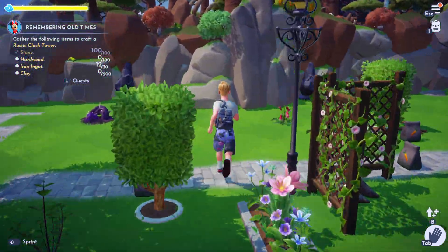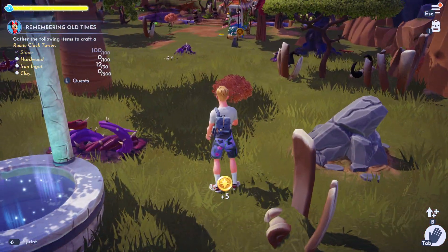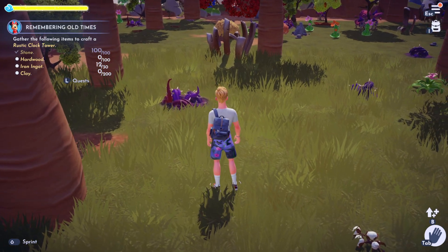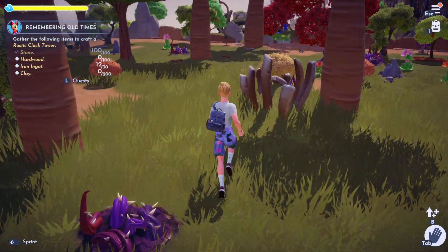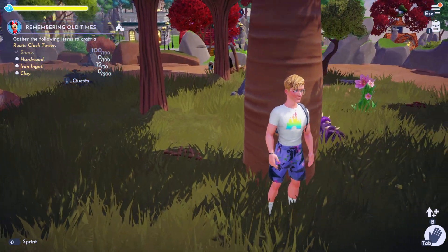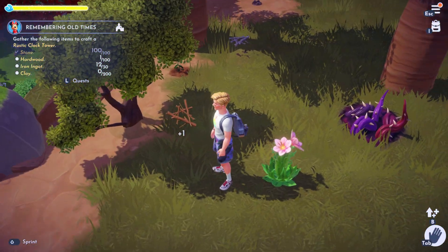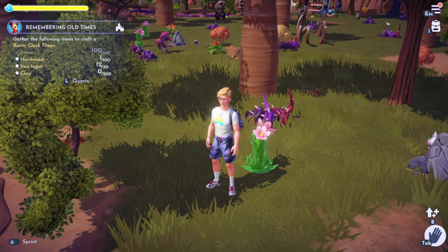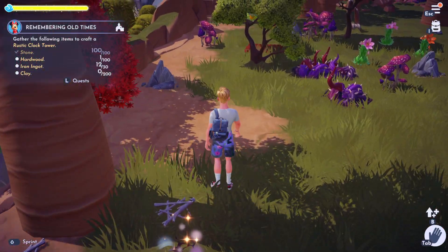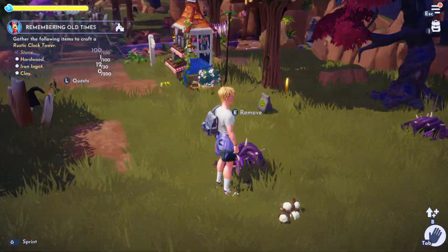After that, we're going to need 100 hardwood. This can be gotten in some of the biomes — softwood is in the plaza, but up here we should be able to get hardwood instead. That darker coloured wood is what you're looking for. In the sunlit plateau there is actually both soft and hardwood, so it's always the darker wood you are looking for.